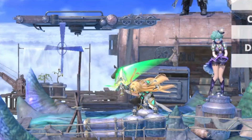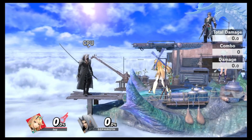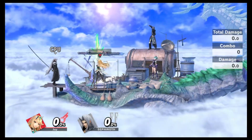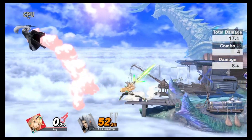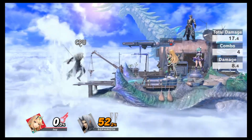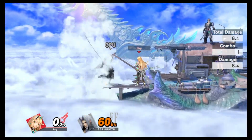Up tilt, forward tilt - these are fast, look at that spam! Smash attacks: F-smash, up smash, down smash - beautiful. For neutral B, look at this level - gorgeous. Lord B does stop me at the ledge as long as I'm not too far out. Look at the cloud seeing how it moves. Up B - that's the standard one.